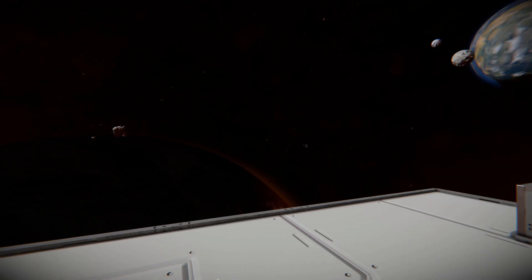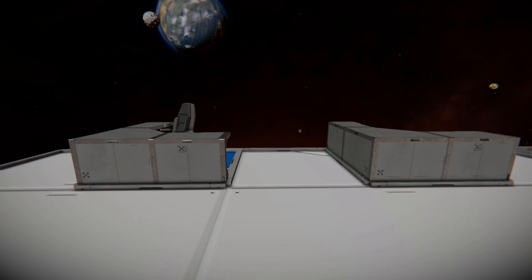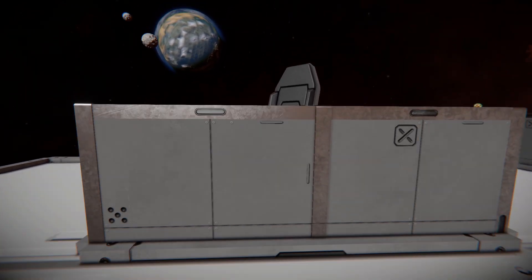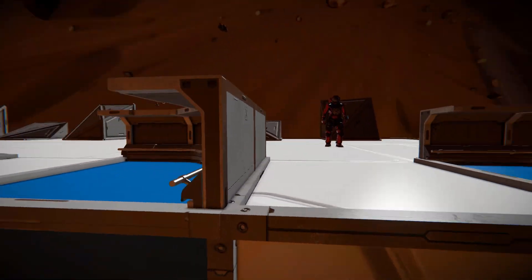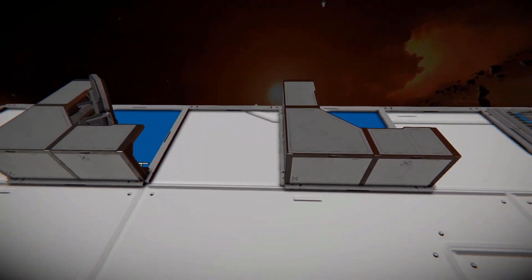Starting off with the Decorate Block number one pack, where we've got two new blocks. These are the inverted corner desks, where we have one with a chair and one without. Bringing the free camera over and looking down, that's how it's been set up. Moving over to the chairless version, it's simply just a chairless version.